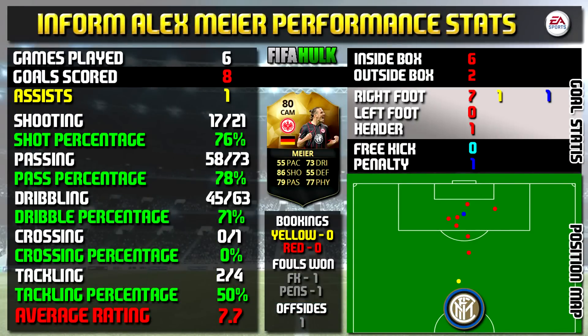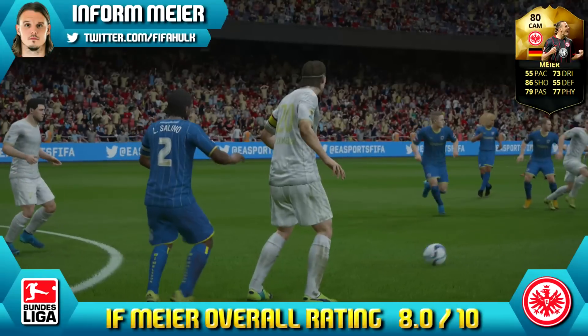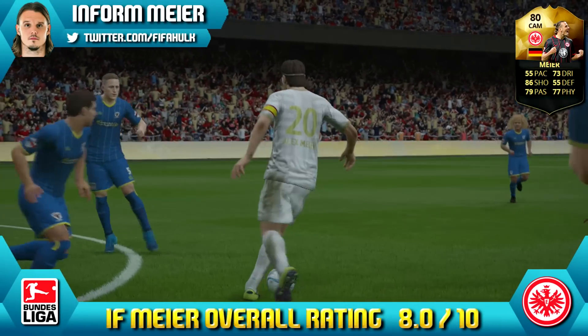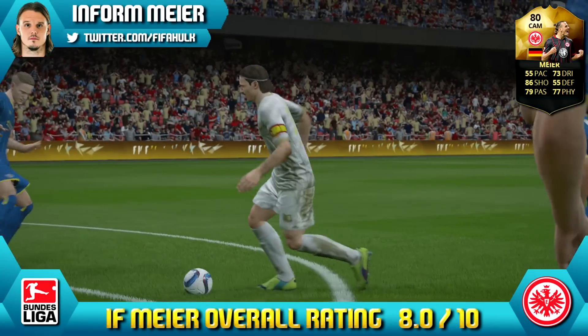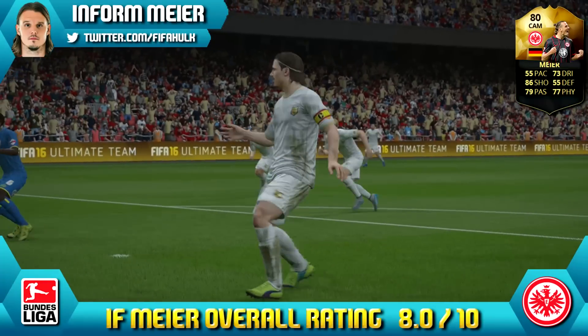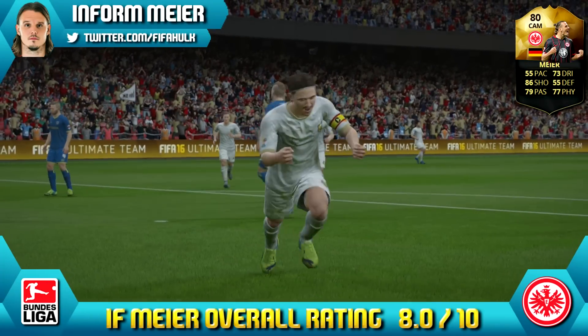So let's have a look at in-form Meyer's performance stats. In 6 games he managed to bang in 8 goals and did get 1 assist as well. All his stats are on the left, all the goal information is on the right there at the top, and that position map at the bottom does show you where his goals were scored and those assists were created. So overall, we're going to give in-form Meyer an 8 out of 10 — solid score. That is for playing as a striker, as we were reviewing him as a striker, and I do think you will get more out of him at striker rather than as a CAM.